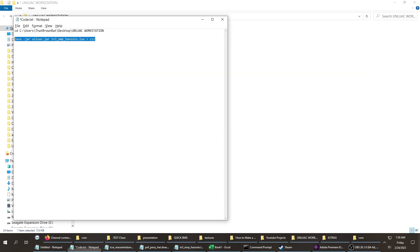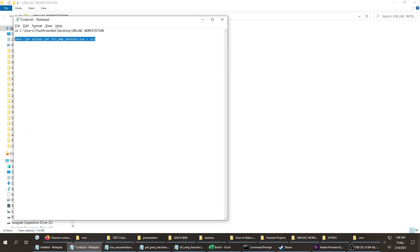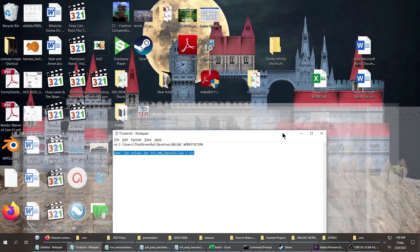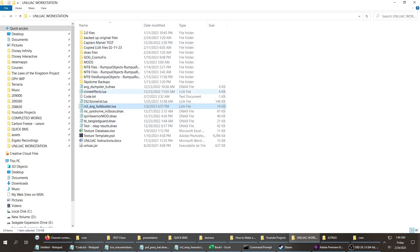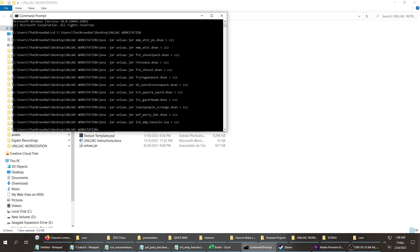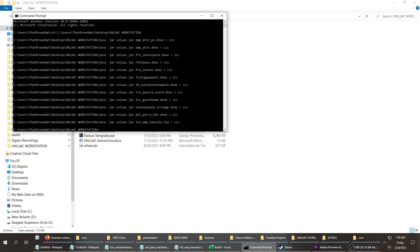If you've seen my other tutorials, I have a template on a notepad. First thing to do is open command prompt. To recap: once it's open, you have to first put in 'cd' space, then the path of where the unluac file is. For me it's in my unluac workstation folder, and it's looking for unluac.jar — it's a Java-based file. I've covered that in tutorials and Beyond Carl covers it as well, so I can't reiterate everything every episode.